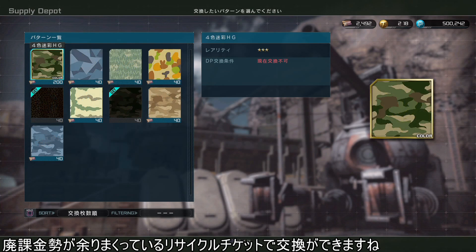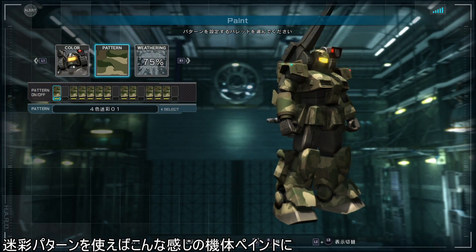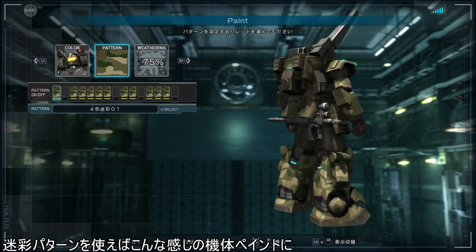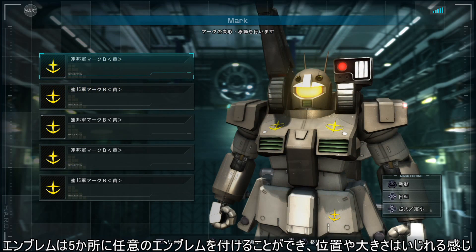はい、10連で出ました！最近ほんと来てます来てます。エンブレムとカラーパターンはログインでもらえた。課金税が余りまくっているリサイクルチケットで交換もできますね。迷彩パターンを使えばこんな感じの機体に、関西のおばちゃんが好きな柄もあるぞ。エンブレムは5箇所に任意でつけることができます。